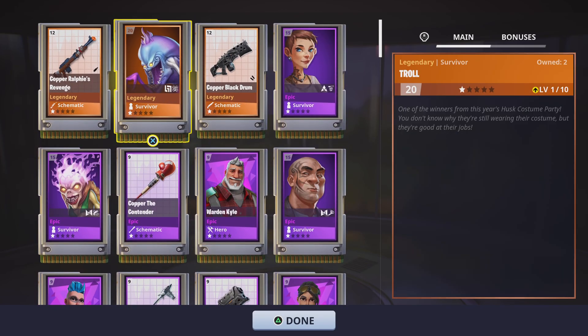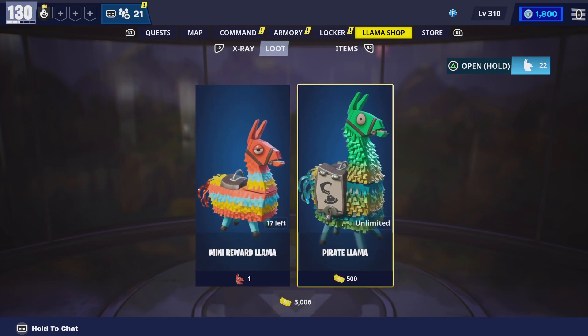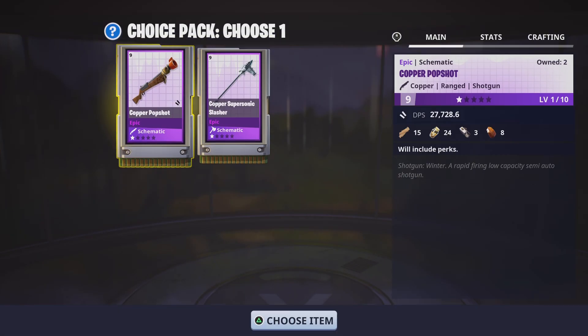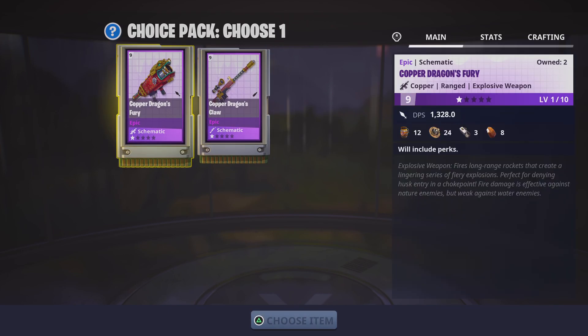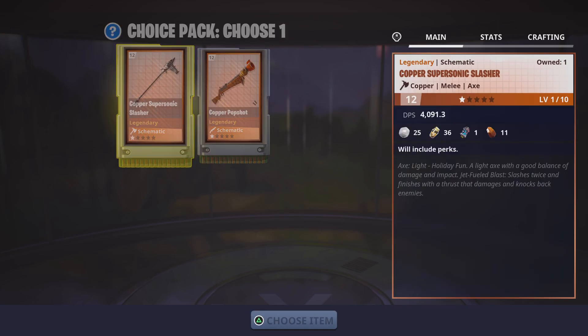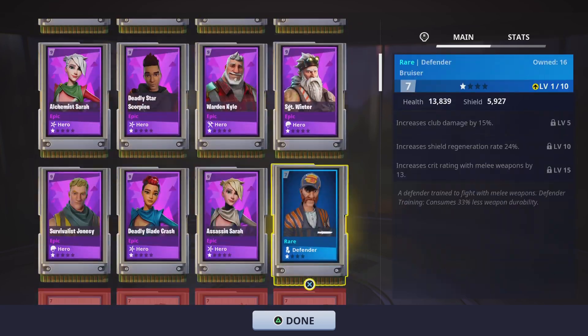Survivors are good. Black Drum, probably. Ralphie's Revenge — one of the best sniper weapons in the game. No wonder I've been low on schematics. I don't have any kind of that, I don't think. I don't have barely any New Year's weapons — how do I have three? We'll go for the Rocket Launcher. I only have one, so we'll go in with that. We're stacked on this one.